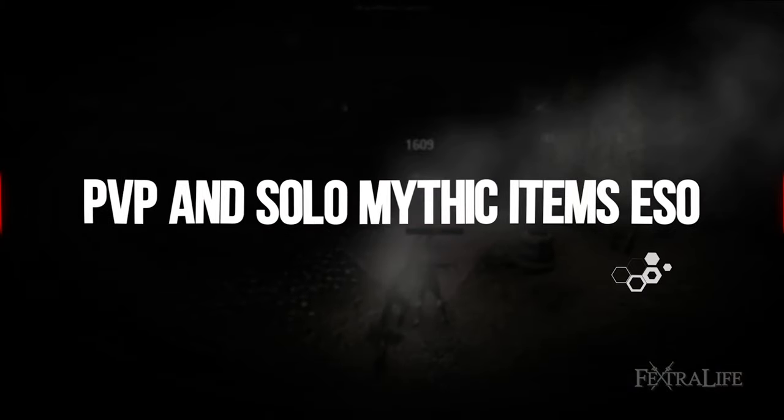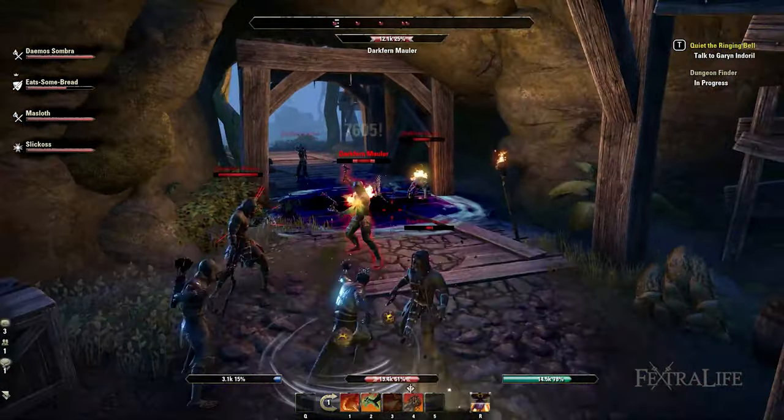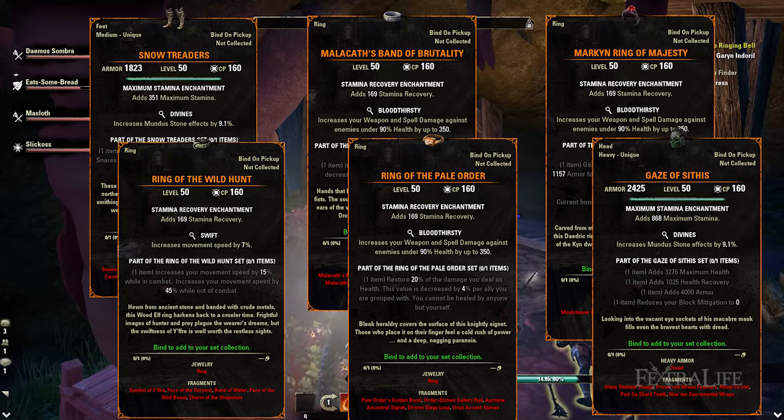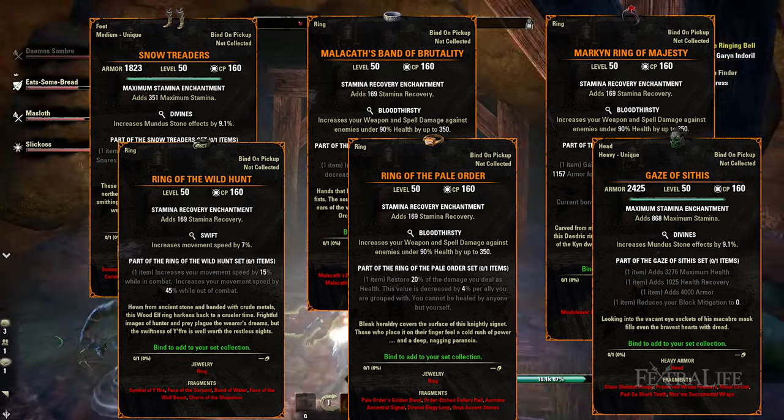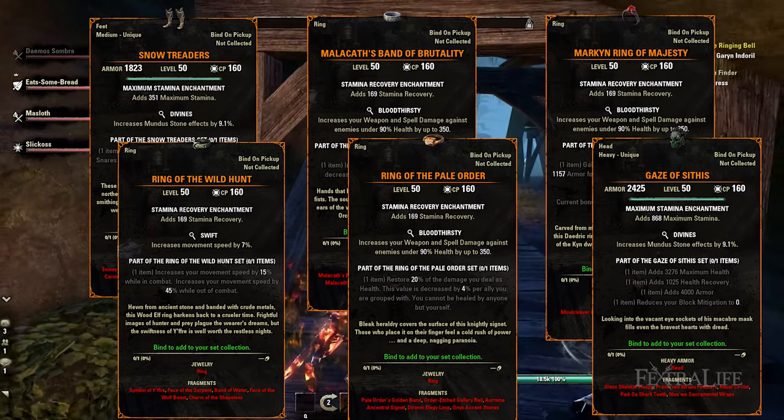If you spend the majority of your time in ESO playing PvP or playing solo like in Maelstrom Arena, you'll want to consider getting the following Mythic items: Snow Treaders, Ring of the Wild Hunt, Malakath's Band of Brutality, Ring of the Pale Order, Markhand Ring of Majesty, and Gaze of Sithis.